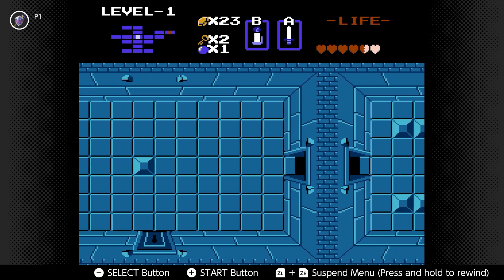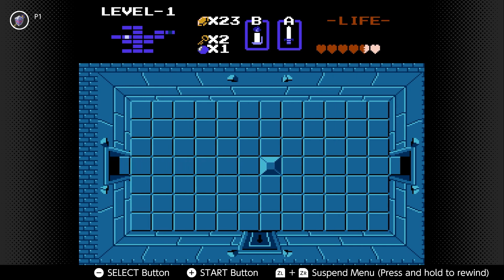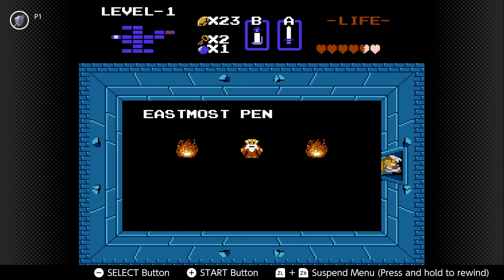First I'm going to make my way to the left here and take out these zoles — I think these are zoles in this game, kind of like the ones we saw in Link's Awakening. If we head left here: 'Eastmost peninsula is the secret.'